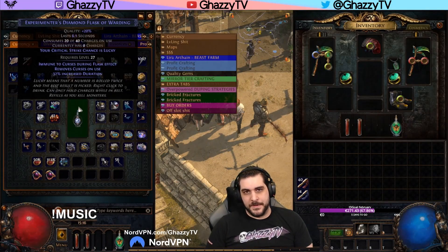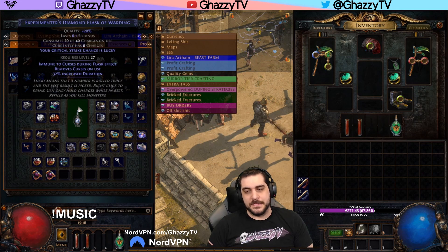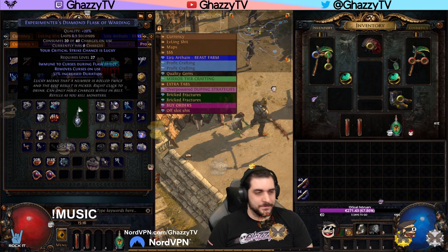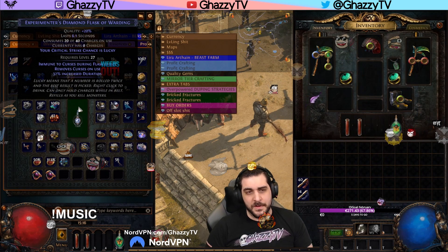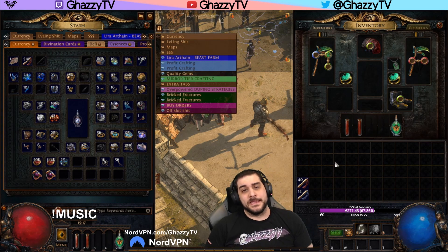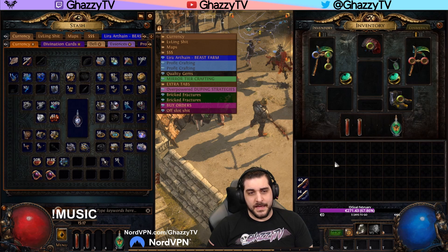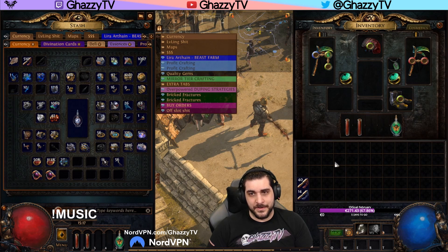Hey guys, GaziTV here with another Path of Exile video. This is part of a series I've been working on where I go through certain mechanics that I think are important for the community to understand. In this video I'm going to talk about Lucky modifiers — what Lucky actually does, how it works, and why it doesn't matter in certain areas whilst it's very strong in others.